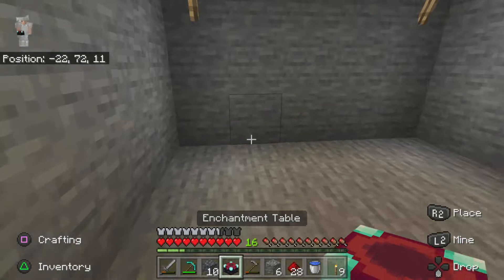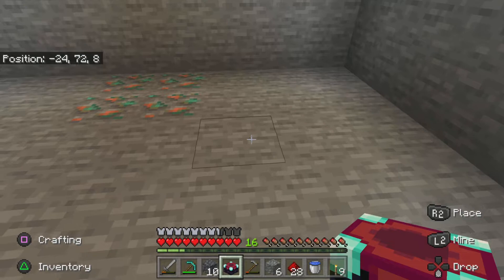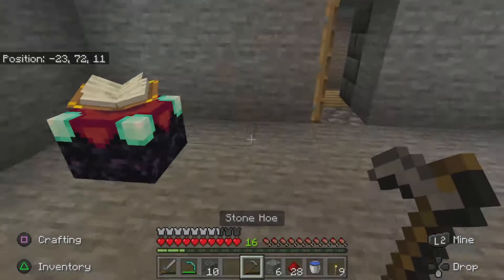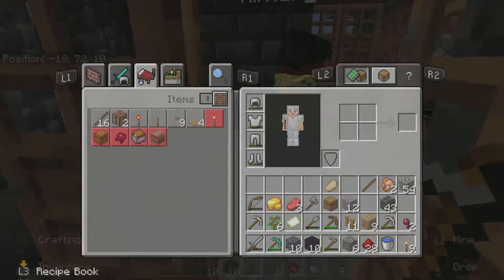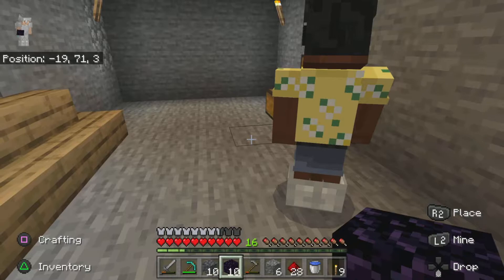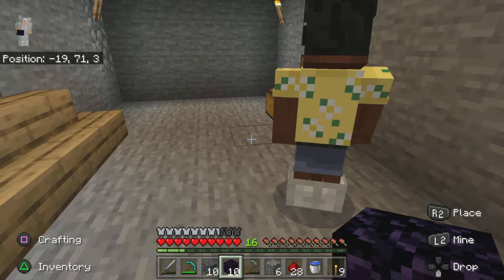First episode and we've already got an enchanting table! We've already done quite a lot off camera, so I guess it's a good achievement. I'll place it right there so we can have bookshelves, and then Abena can show me where we'll place the Nether portal. I know you can't talk but just lead me there.